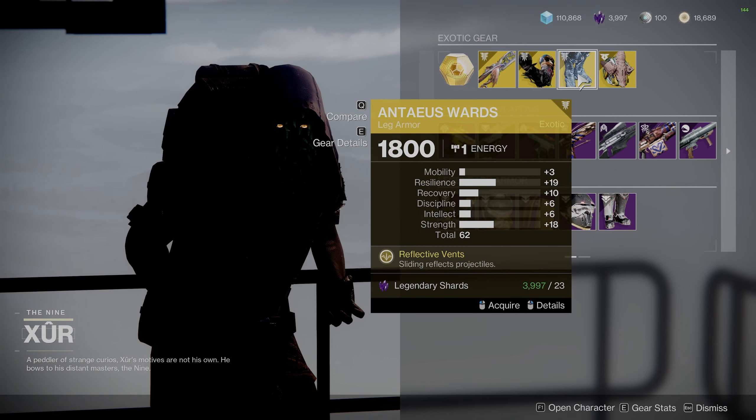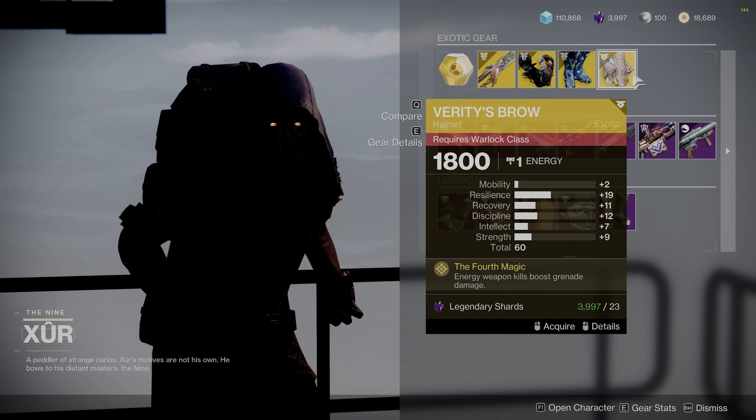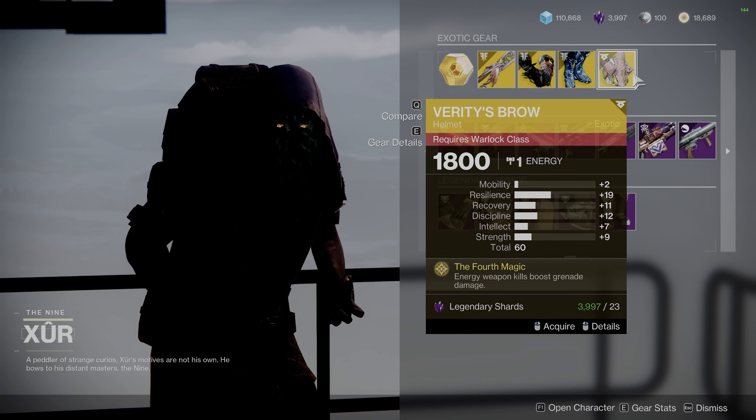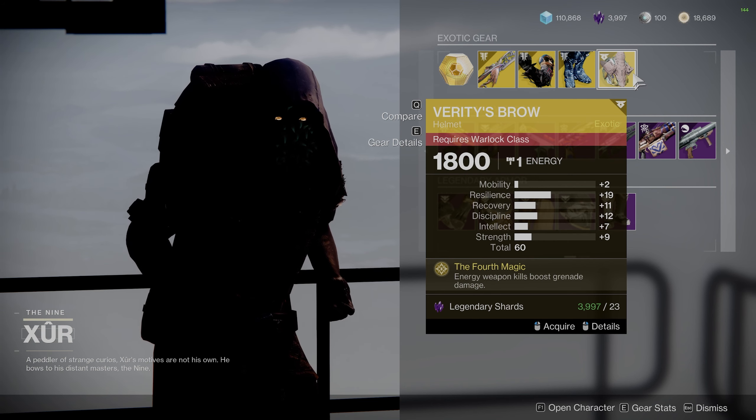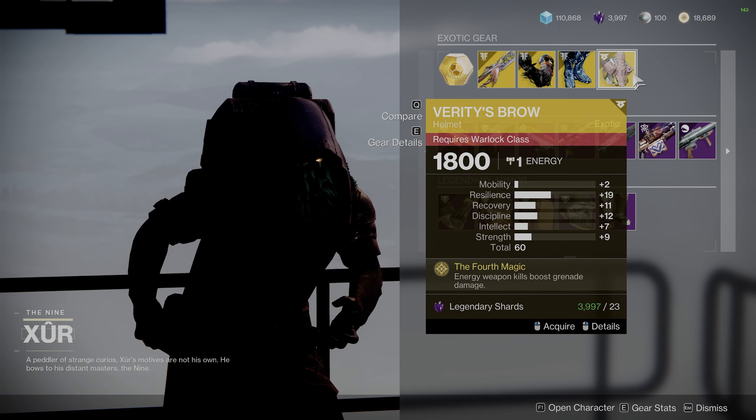Titans get the Antaeus Wards, which are kind of fun for memeing with in PvP, but that's about it. Warlocks, you get Verity's Brow, which I've seen some decent builds with recently, but that 60 stat roll is just horrible. So grab it if you don't have it, but it's just not great, so don't masterwork it or anything.